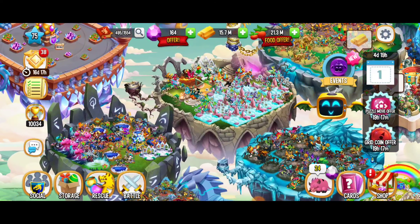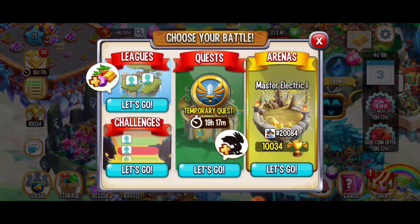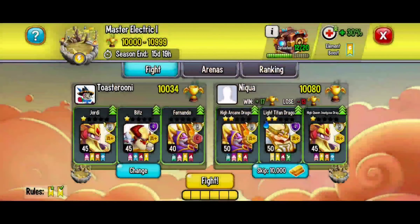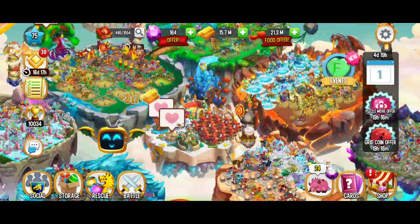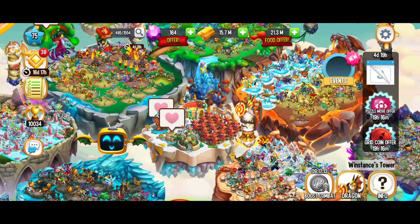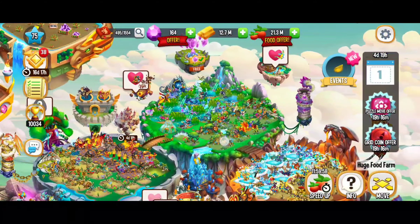I'm thinking about the towers, but did we have another battle? We did all those quest battles. Arena battle — hello! Right now we've got the master arenas going on, it's the electric arenas. These opponents look pretty strong, so I'm going to skip that with a little bit of gold — they're really strong. We've got our new boost, Winston's Tower, but I used it last night so it's not refreshed yet.